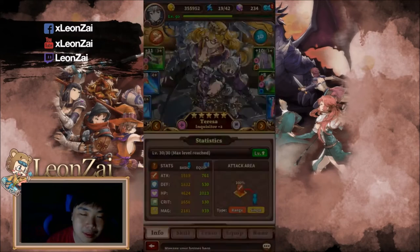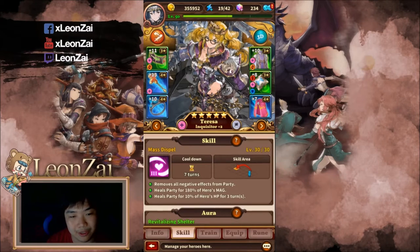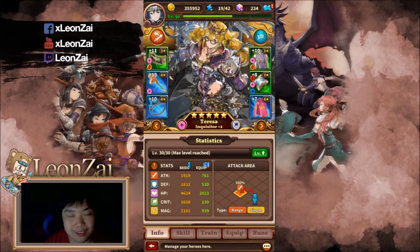The core player in this build is the other Teresa. The reason is her aura — the aura heals everyone for sixty percent of her magic every turn. It's like a heal over time, and that's the most important thing in this stage.